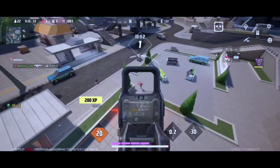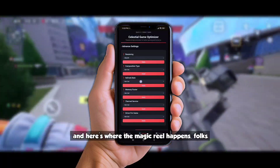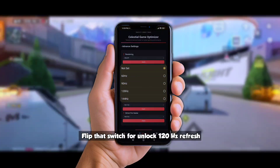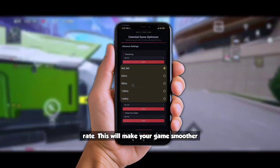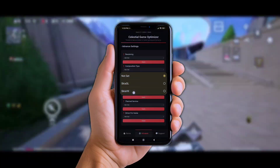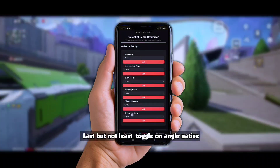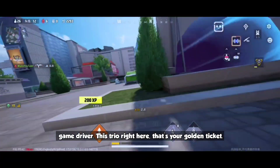Go into Advanced Settings — here's where the real magic happens. Flip that switch for Unlock 120Hz Refresh Rate to make your games smoother, then enable Skia VK Rendering — that's Skia Vulkan — which will supercharge your graphics pipeline. Last but not least, toggle on ANGLE Native Game Driver. This trio right here is your golden ticket.